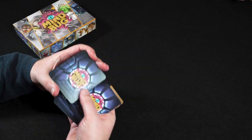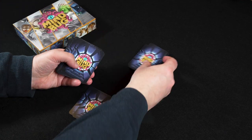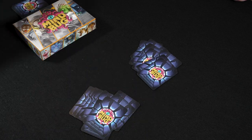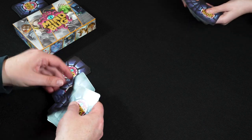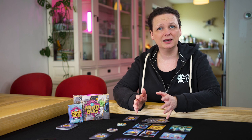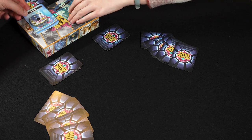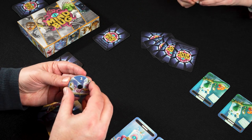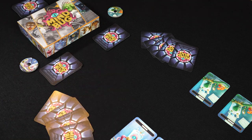Take the 48 creature cards and shuffle them. Deal each player 10 cards and put the rest back in the box — you won't need them in this game. Each player takes 5 cards in their hand; the rest is their personal draw pile. Each player also takes 1 of the life spinners and 2 Mindbug cards. Start the game with 3 life points. Decide who goes first and let the battle begin.